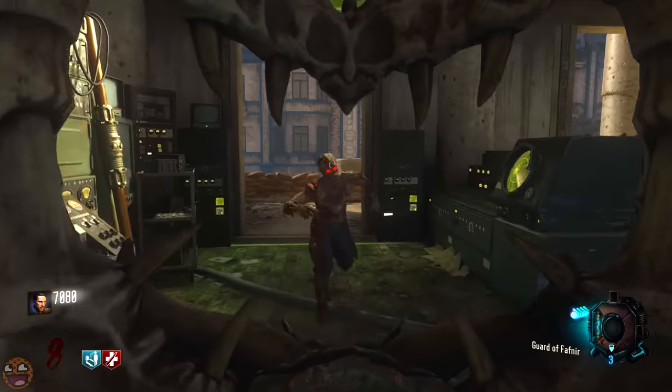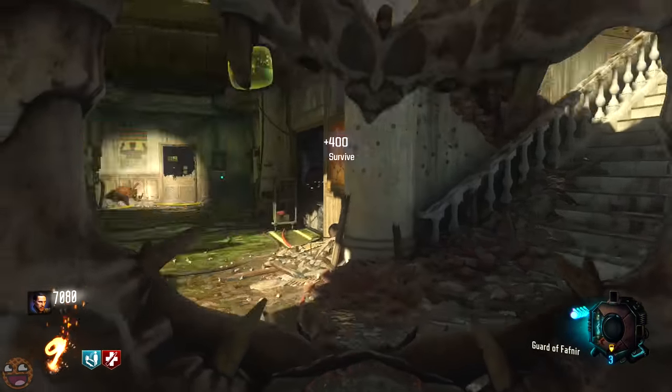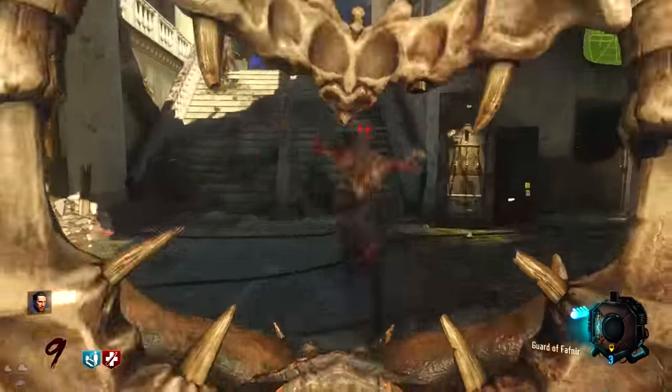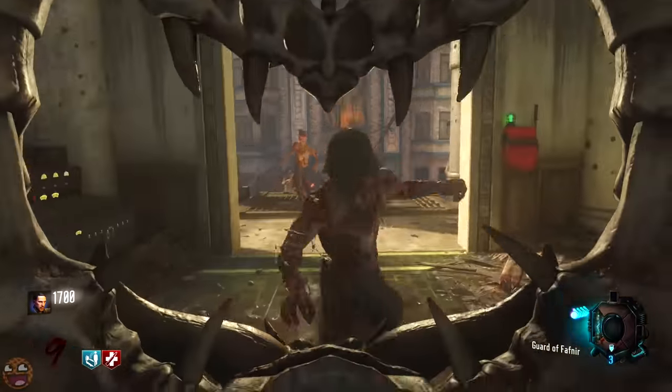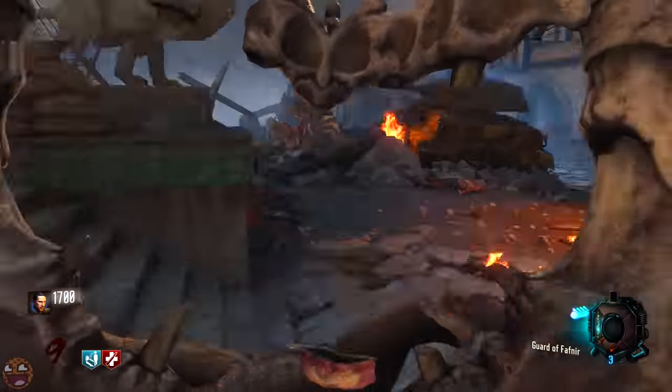The first step in all of this is to build the shield. Pretty straightforward — if you're going to upgrade the shield, you need the shield in the first place. If you don't know how to do that, there's a link in the description. Go feast your eyes on it; it's got all of the locations and you'll be fine and dandy.